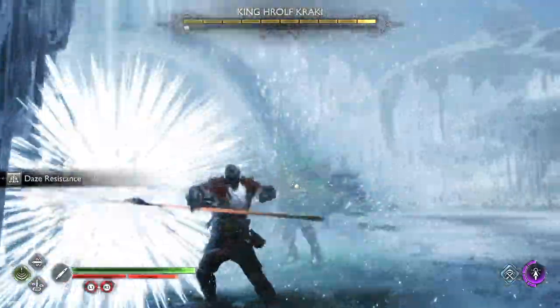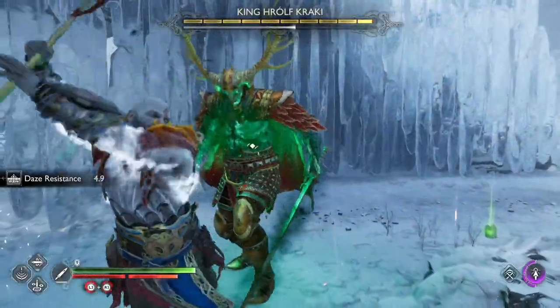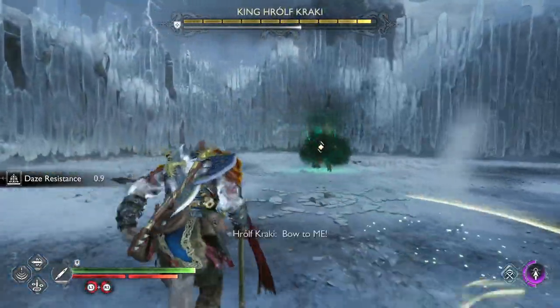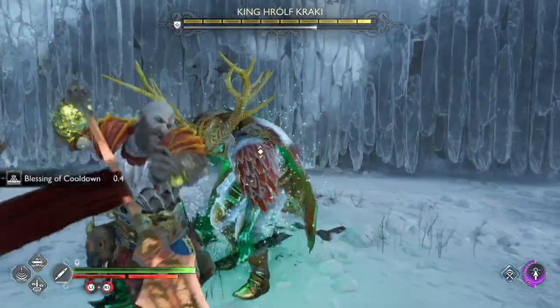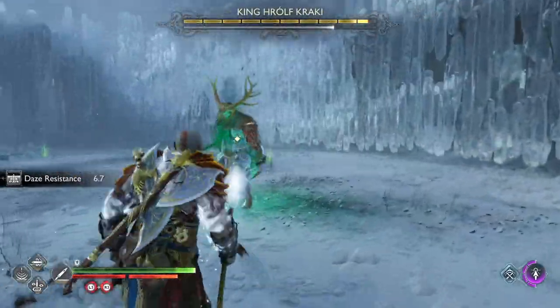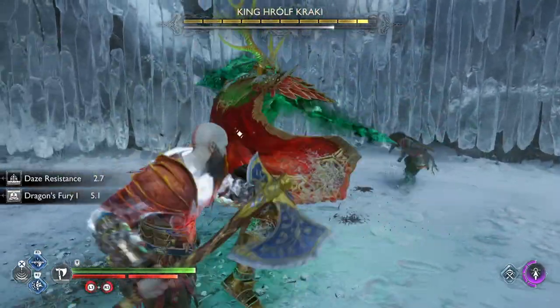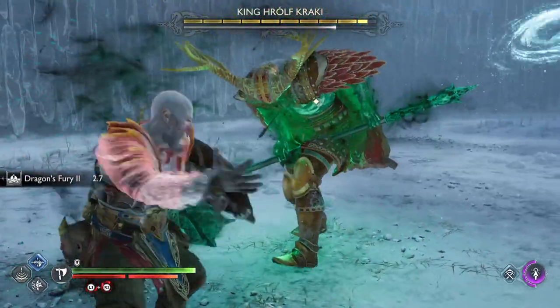The build you use in God of War Ragnarok doesn't have to be definitive. It is rather an augmentation of your playstyle, and this is just my build, so feel free to go and adjust it for your needs and your style. And to help you with that, here are some interesting options you can try. Plant's Roar handle for the spear has the highest possible defense stat — I really don't like the Ranger R2 skill, but if you can make it work, it's definitely worth a try.